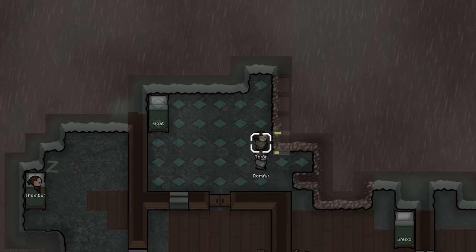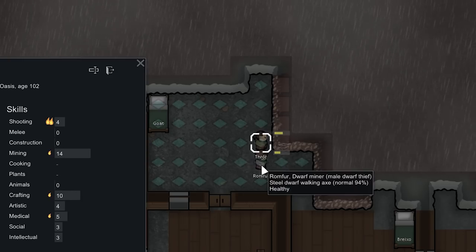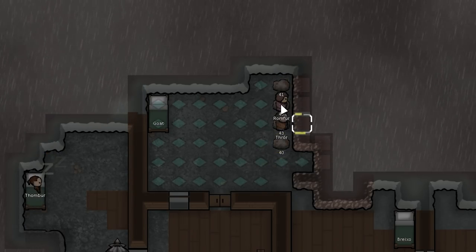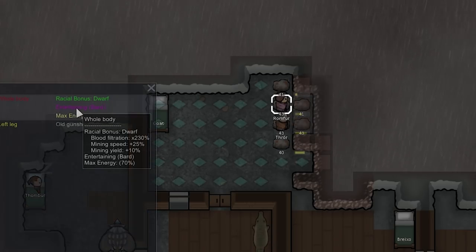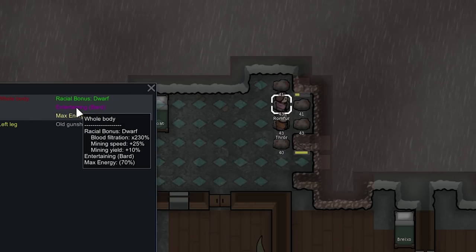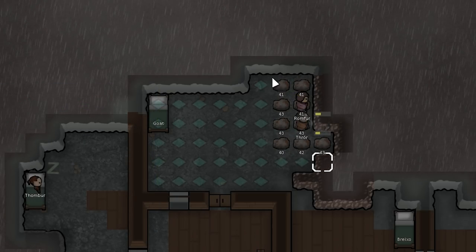Romfer and Thror both joined us, and they have really good mining. Thror is at 14 and Romfer has 11. For each compacted steel we mine we're getting quite a bit, because these guys are dwarves — when they mine they get 10% more yield and they also mine quicker. Okay, I think that's actually enough steel for now; it just keeps going and we don't really have much use for it right now.